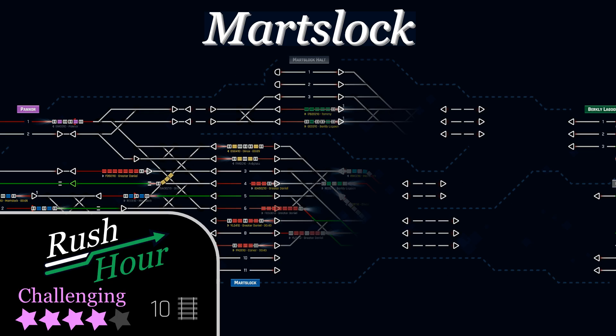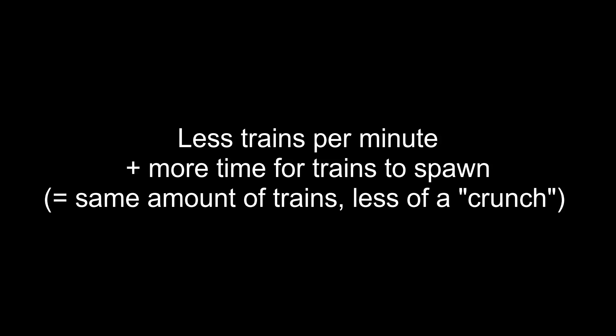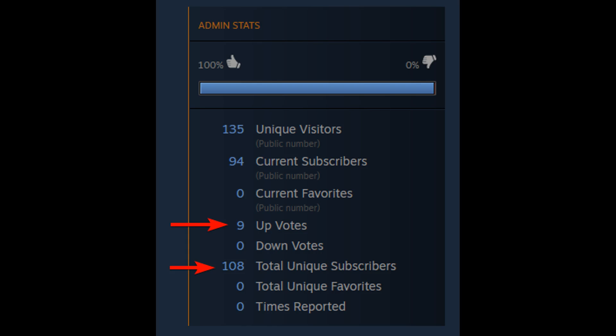Mart's Lock went out to test the theory that a lower amount of trains spawning per minute, but more time for trains to spawn, was a better and healthier way to make these Rush Hour maps work. While Mart's Lock has been anything but a smash hit for popularity, the critical feedback I've received has seemed to confirm that this has worked.